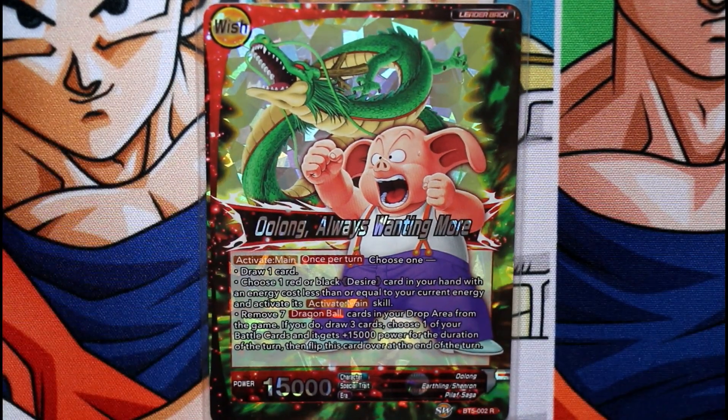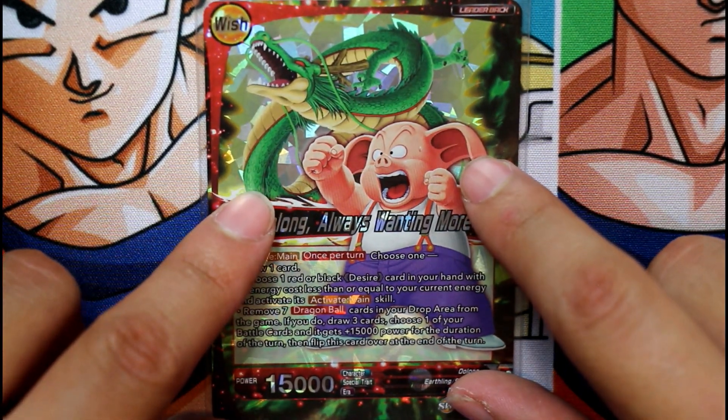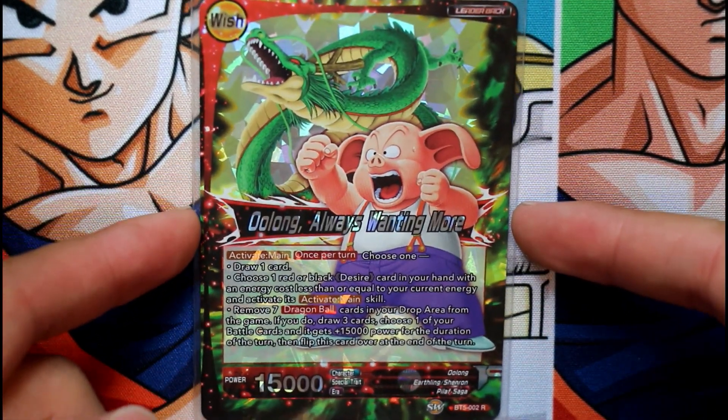Pretty generic — very similar to all the wish leaders. You flip them over, you get a desire card, and this is what he does. Once per turn you can do any of these effects. Oolong lets you draw one, or choose one red or black desire card in your hand with an energy cost less than or equal to your current energy and activate its main skill effect — essentially playing it for free. Or remove seven dragon ball cards from your drop area from the game; if you do, draw three cards, choose one of your battle cards and it gains 15,000 power for the duration of the turn, then flip this card at the end of the turn. So you draw three cards — that's awesome.